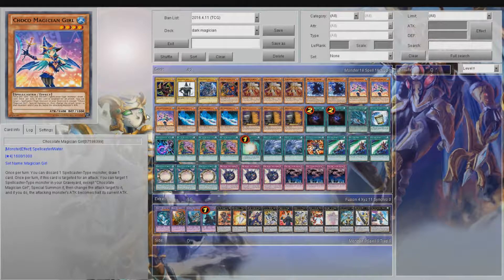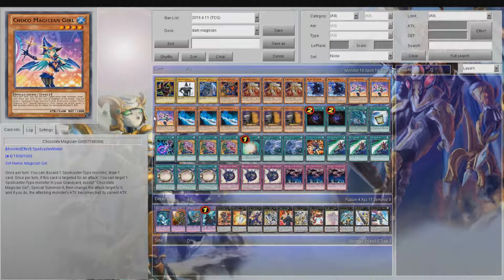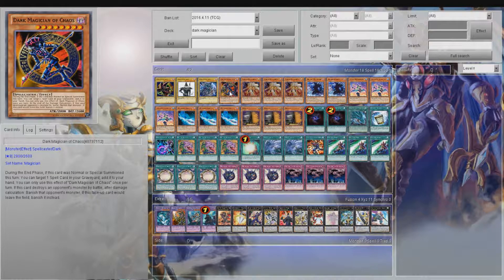Triple Chocolate Magician Girl will help you ditch spellcasters from your hand that you really don't need — such as D-mark or Mahad. If you have those cards in your hand and really don't have a use for them, it's best to use Chocolate Magician Girl, because you can always summon these guys back out with Call of the Haunted and get their effects off.